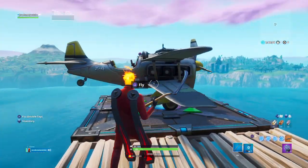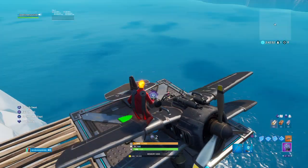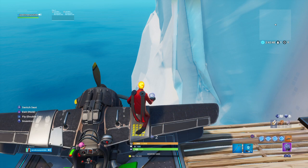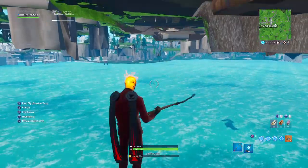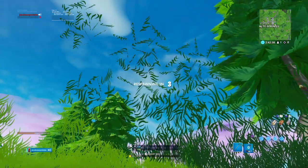Hop in the plane, quick switch seats, then one-two — you have to take one rift-to-go, then quickly do another. Then fly straight up, and it should respawn you on the main island.